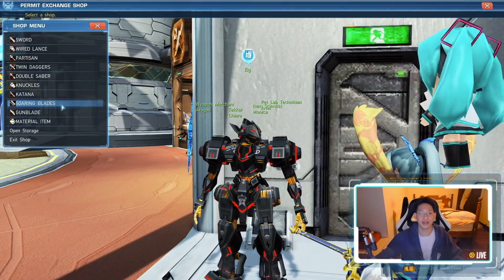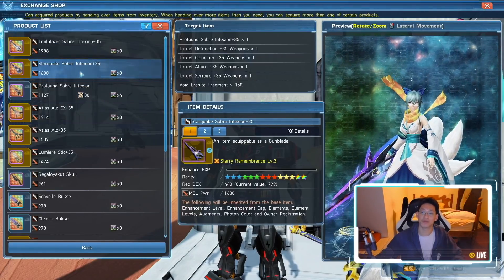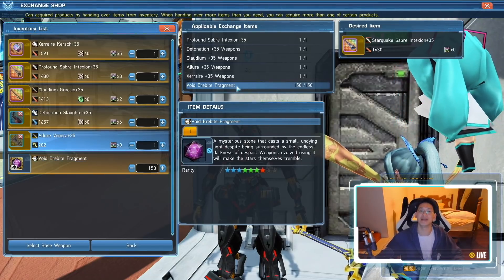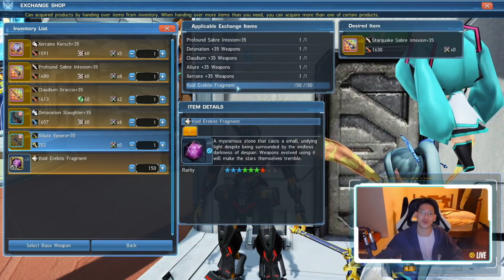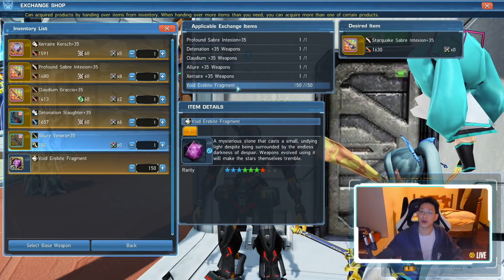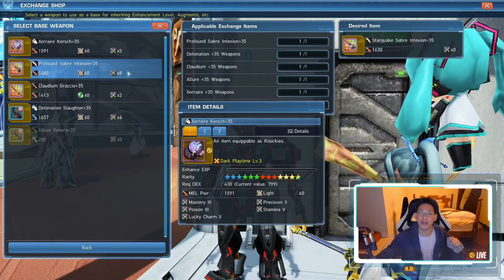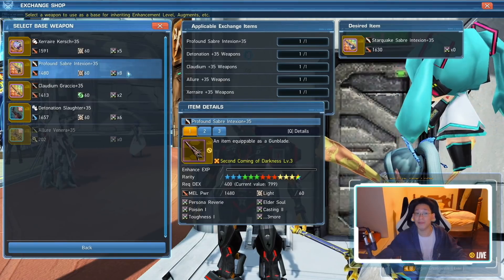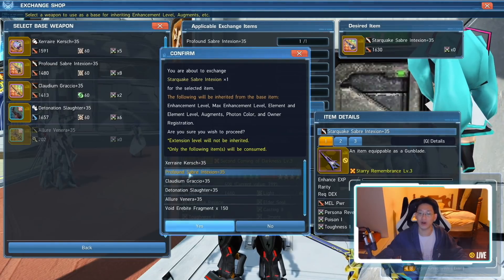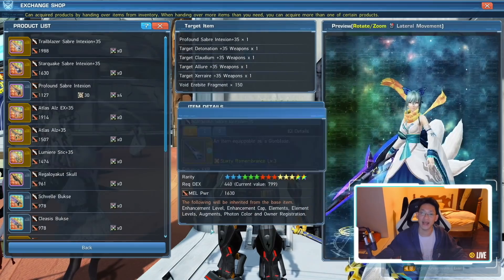We're gonna talk to Ziggs. It's a melee weapon — a gunblade — and right here we select Starquake Saber and click Exchange. It'll show all the different items needed. The most difficult part was getting void fragments; you need 150. Farming regular 12-man mode gets around 5 to 8, and the 4-man version gives a consistent 10 every time — this is on Extremely Hard, not Ultra Hard. Now we select our base weapon — very important: make sure to select the base weapon with the augments you want. For me, that's the profound saber because it has 8 slots.